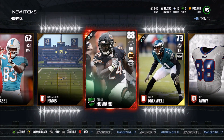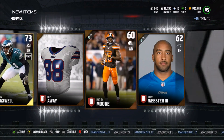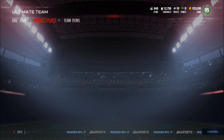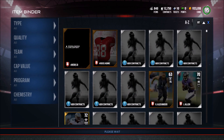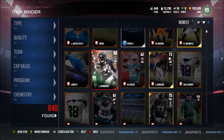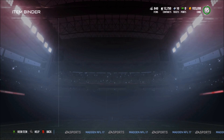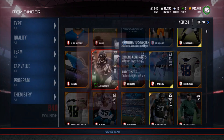Oh my god! 88 Jordan Howard! If you guys didn't know, he is in that set and I believe he's going for around 400,000 coins. Hold up — oh my god, we just pulled Jordan Howard! I think that's like a 400k pull, and he is going for 330k. Wow, that is a great pull right there. Thank you EA, so much. That's 325k!